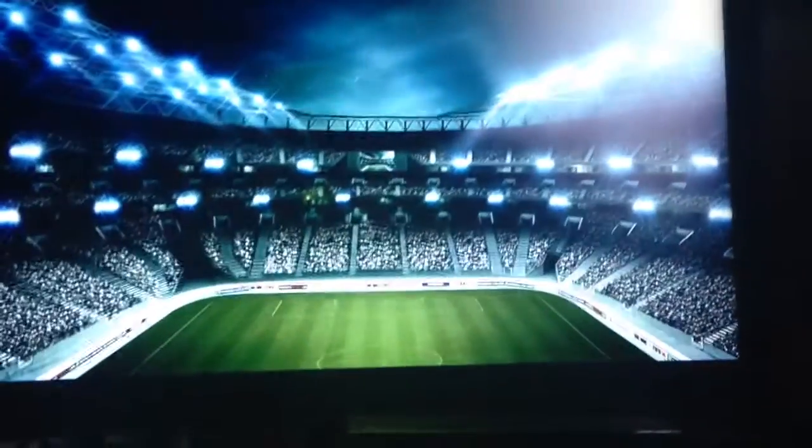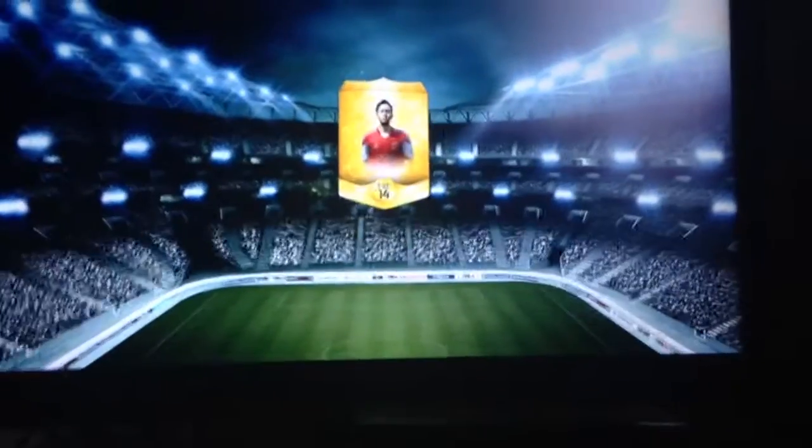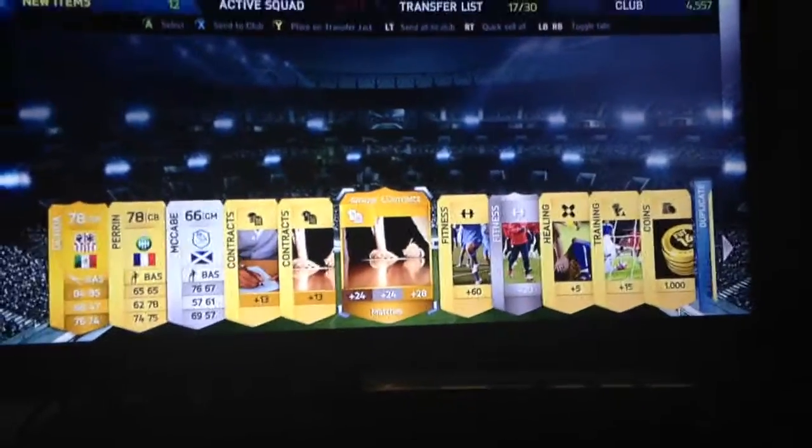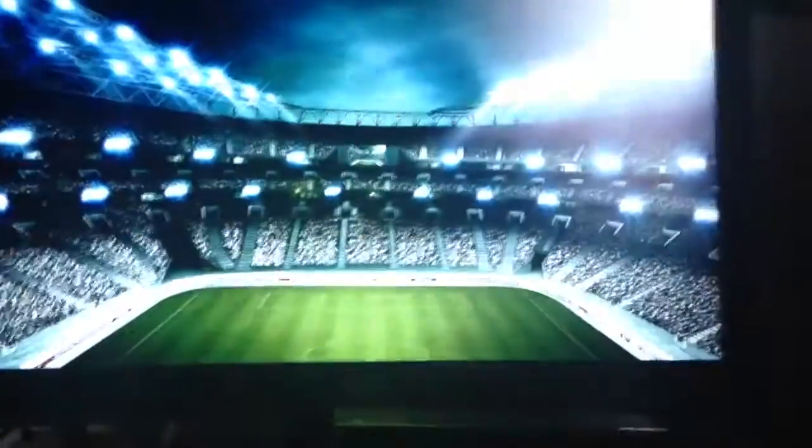I've got just over 70,000 coins left so keep going for now. Yoshida on the pack again — I wonder why Ronaldo's not on the pack, or Bale. I mean, if they've got Messi, Falcao, Vidal... In this pack we get Oka, Perrin, McCabe, couple of contracts. Manager contract and squad fitness — redeem for 1,000 coins. I've seen people discard them and it just makes no sense. Those are extra coins, that's helpful, and with how cheap good players are these days, it's worth keeping every coin you can get your hands on.